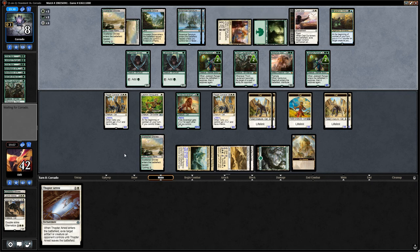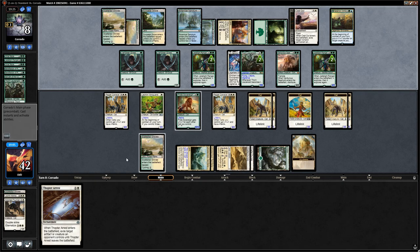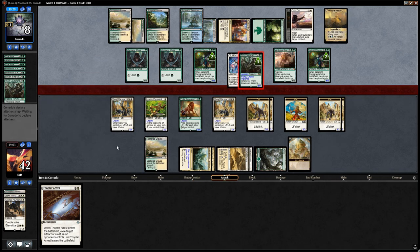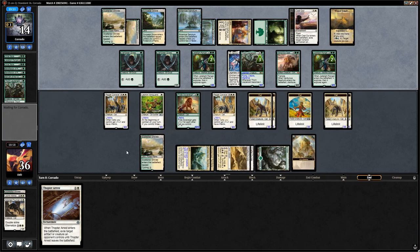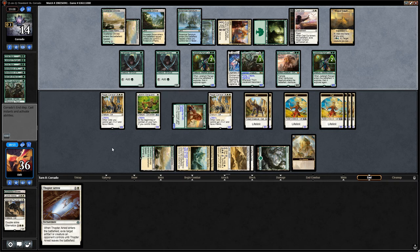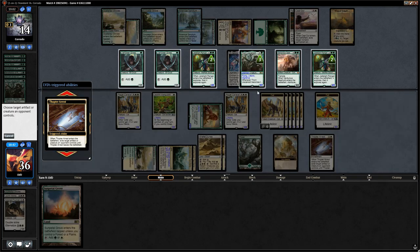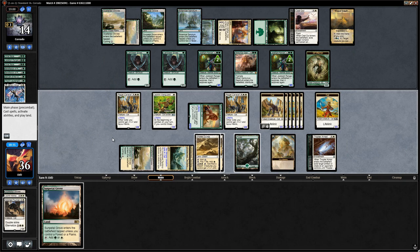Opponent plays Onslaught Wings on the Thorn Lieutenant. Now they could flip Hadana's Climb and attack us for quite a bit of lifelink in the air. But we're fine given Thopter Arrest in hand. They're not using the Onslaught Wings on offense — saving it for defense. We Thopter Arrest the Thorn Lieutenant. We're one mana short of also activating Shefet Dunes, but attacking with everyone now is probably worth it.